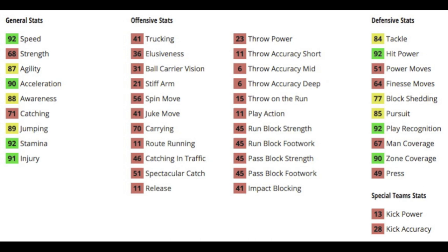Getting a little bit more in-depth with his depth chart stats, you can see that he has 90 acceleration to go with that 92 speed. 88 awareness, 89 jumping, he's got good stamina and injury. Poor strength at 68. For his defensive stats: 84 tackle, 92 hit power — very good for safety. 85 pursuit, 92 play rec, 90 zone, 84 tackle, 77 block shed — decent.